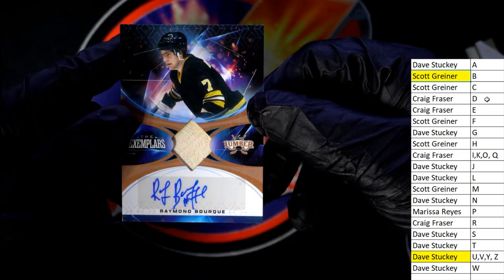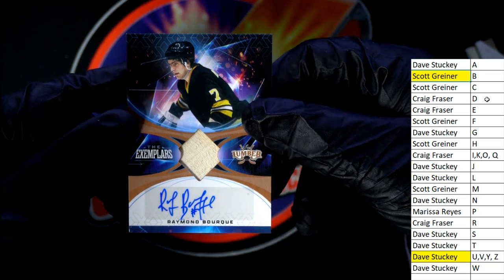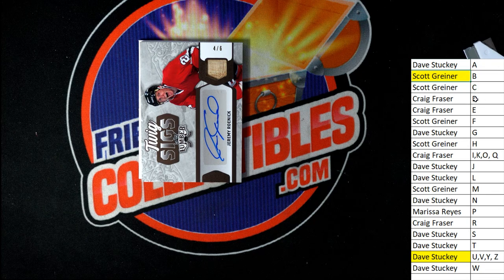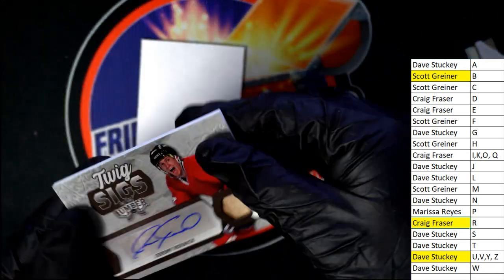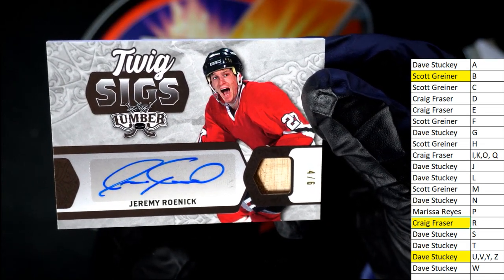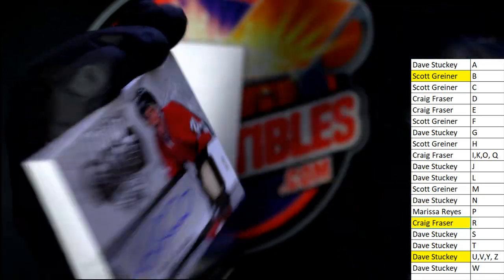Congratulations to Scott G — the exemplars. The next one out of here is letter R. That's a four of six for Craig. It's another relic and autograph. Another relic and autograph. The final hit out of this box is a four of six — Twig cigs. Congratulations.